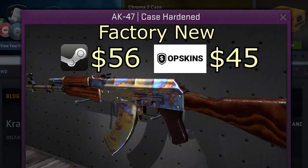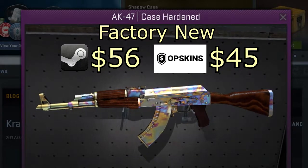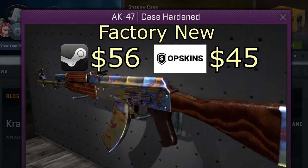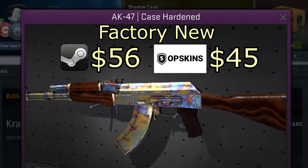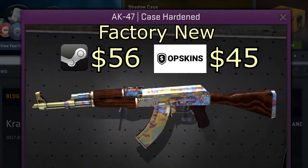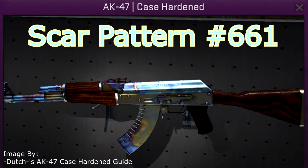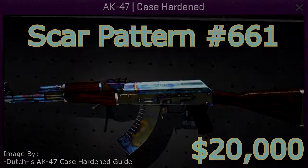At number two we have the AK Case Hardened, which has been in the game almost as long as CSGO itself, coming out in the first CSGO weapon case back in 2013. It was hard to rank because the patterns vary greatly in the amounts of blue and gold, which also changes the price drastically. A normal AK Case Hardened goes for around 56 bucks on Steam or 45 bucks on OP Skins, but specific patterns like the scar pattern shown on screen can sell for upwards of $20,000.